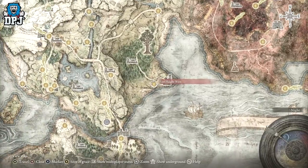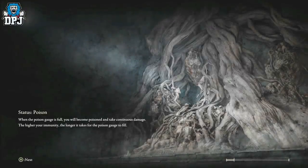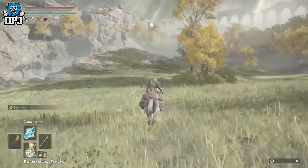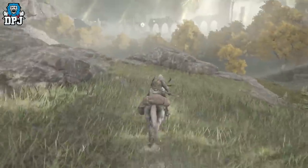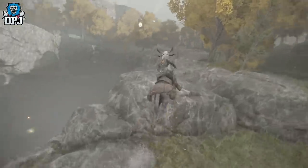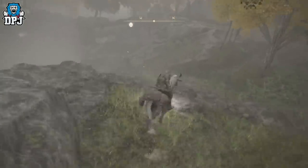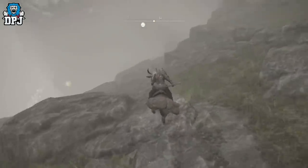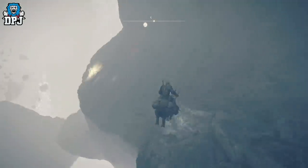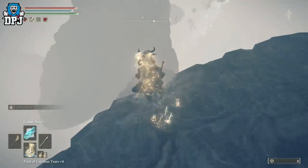First, you have to have defeated Radahn to open up the underworld. It's a bit of a trek but once you've got the grace unlocked you can come back whenever you want for easy runes. From the grace point you'll see some beautiful rocks — follow this path, be careful not to jump down the wrong way. My horse actually tripped over a pebble and fell to its death, so just be careful on this section.